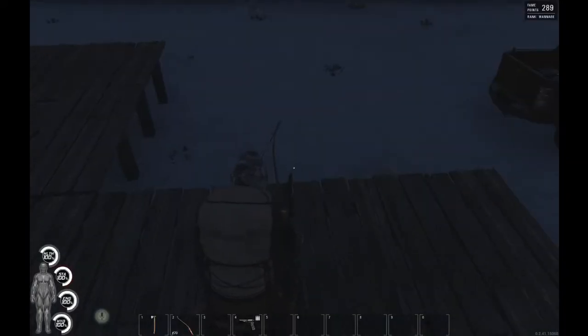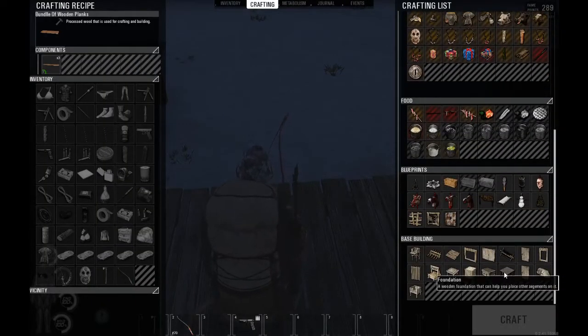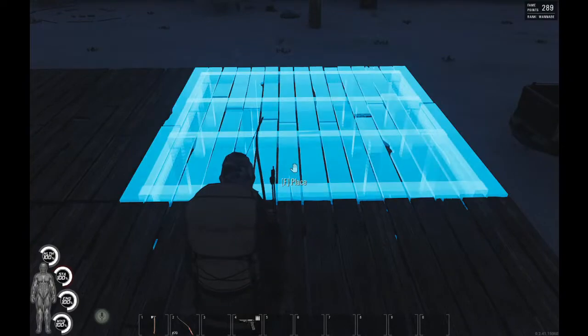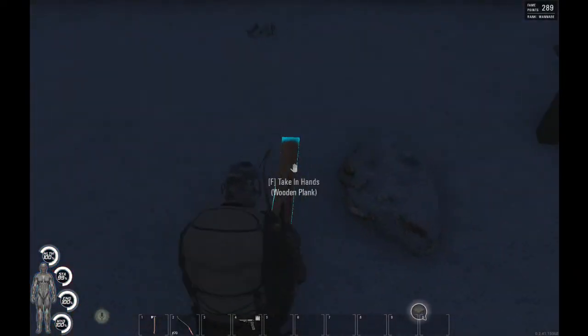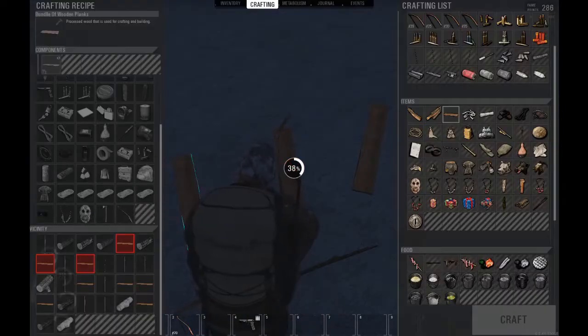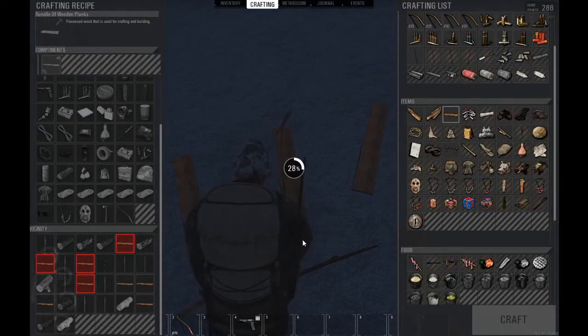Once you finish one foundation, jump on top of it and the next one should snap in place when you try to put it down. This is where the flat area really comes into play - you don't want to get several foundations down and find out you can't snap another one because the terrain isn't even. Having a flat foundation is very very important.